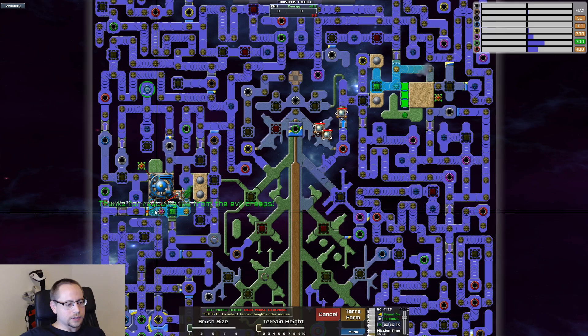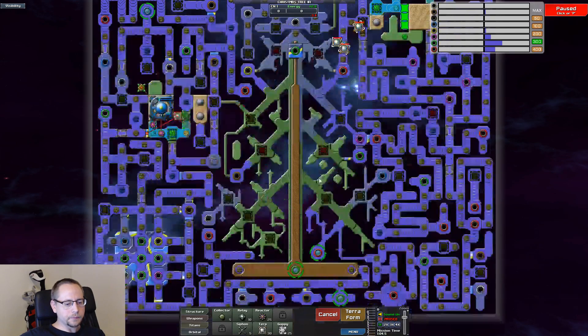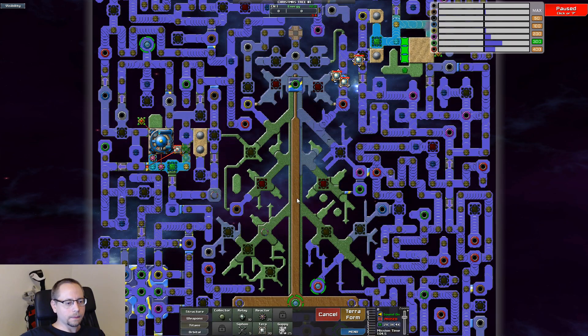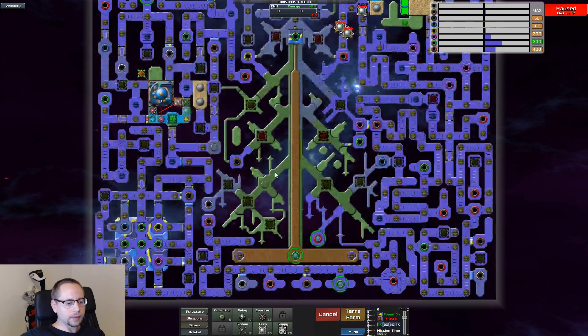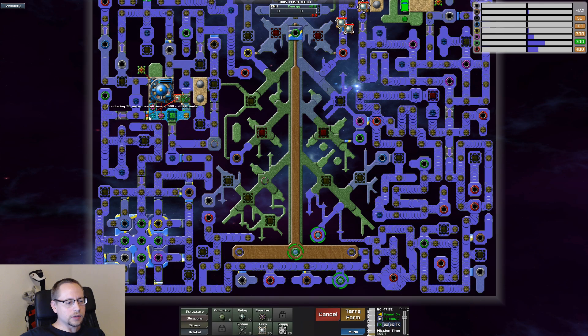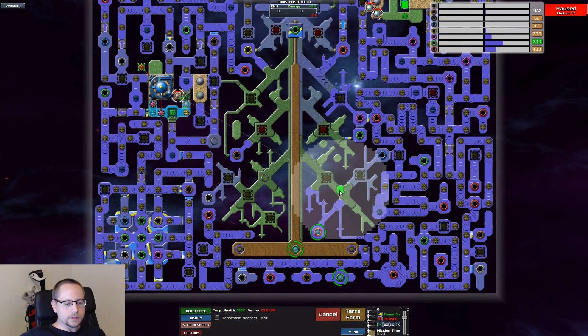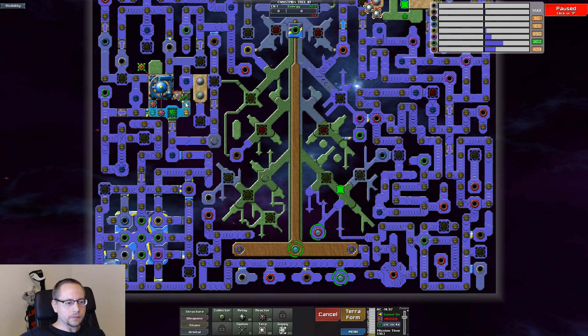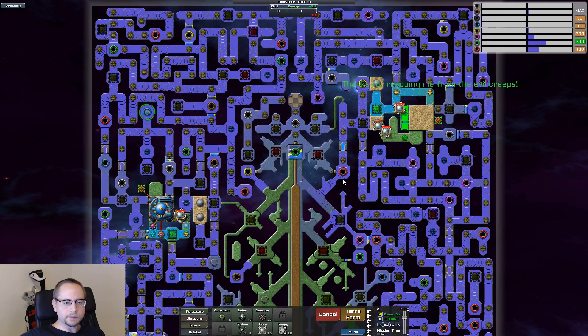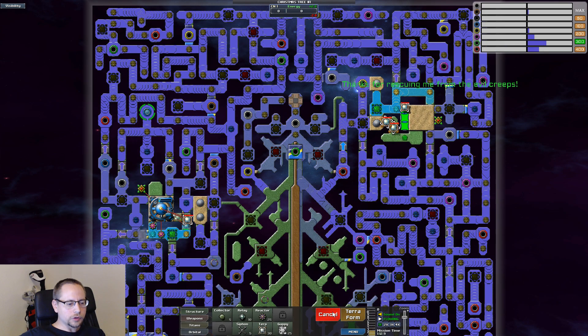More turps. We can lower this now and start working on that. Actually I want to send it down here, but we'll level this first. Send him down like there somewhere — actually, make it there. More turps.